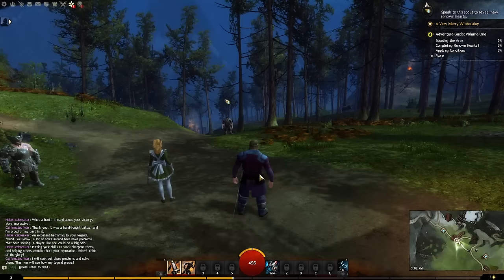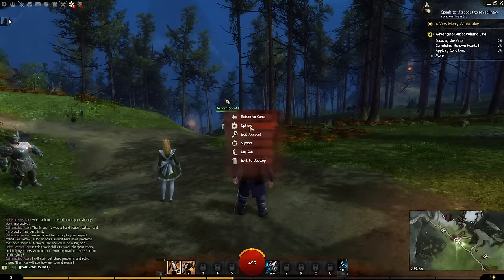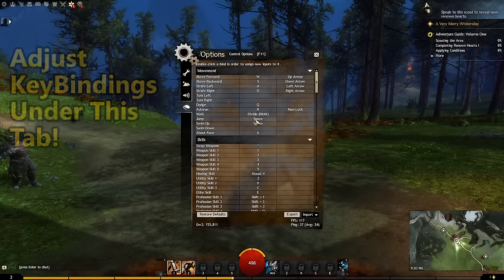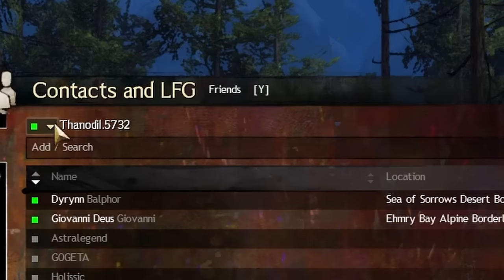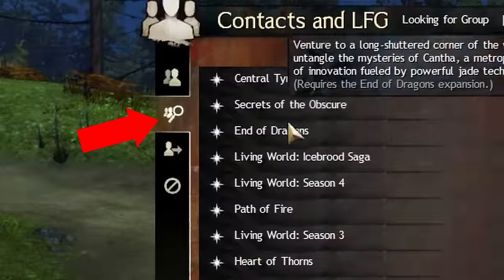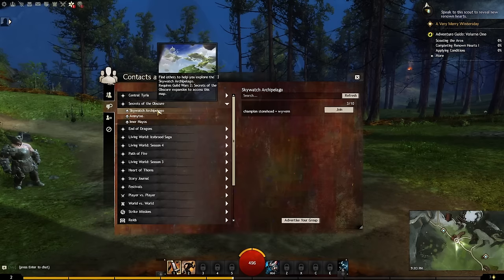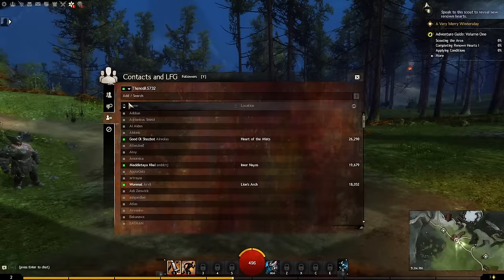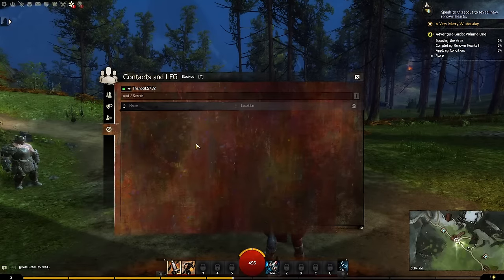Let's review the menu at the top. The first item is your game menu with options, edit account, support, log out, and exit to desktop — I'd suggest checking options for key binding edits. Next is contacts and looking for group, which shows your tag for sharing with other players to join groups, guilds, and add friends, as well as your friends list. Underneath is the looking for group panel — an excellent way to find and join groups across all content, even filtering by specific zones. Below that is your followers panel and lastly the blocked account panel.